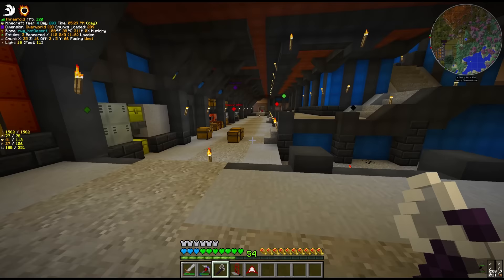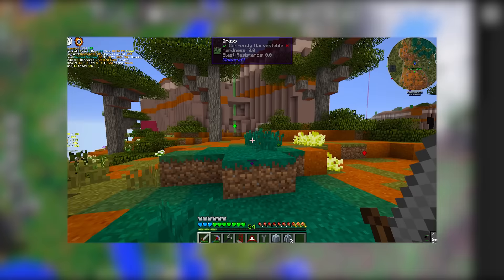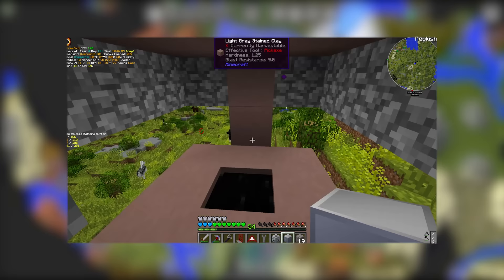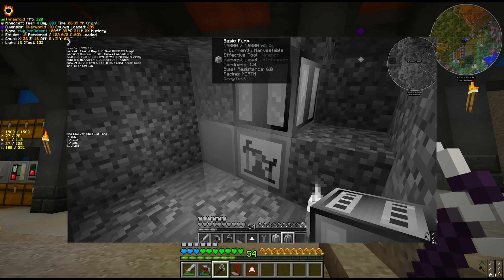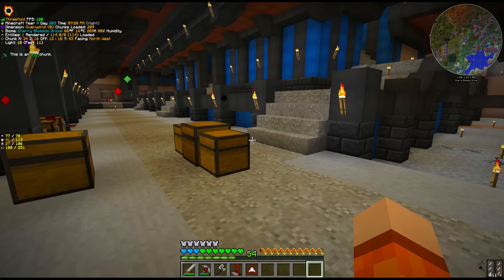We are burning diesel inside combustion generators. The problem with the diesel system though is that it's not really renewable — we do have to constantly fill these tanks with oil. Between episodes I had to move the oil pump out to a different location near the village we found at spawn. The source we previously used has now been depleted, and we still have to manually feed this thing with oil and oil sands.